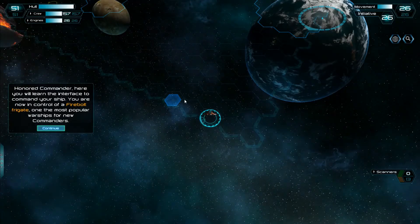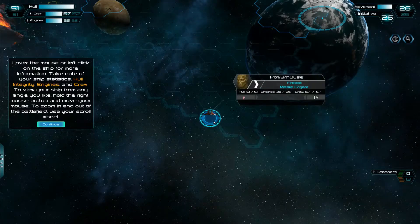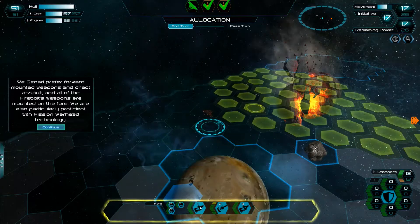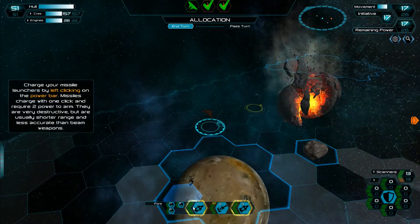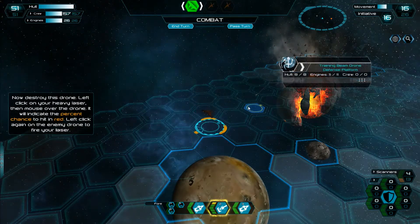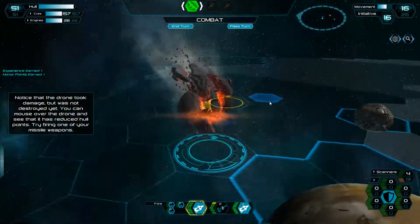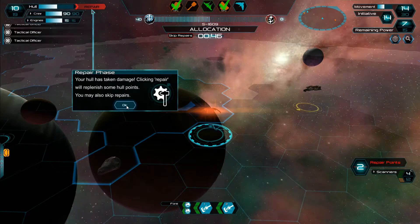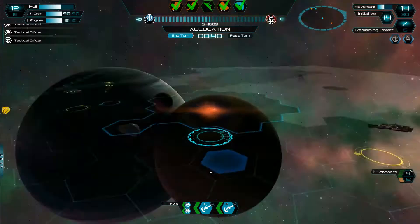I have to admit the voice actor for the Janari is trying way too hard. Battles are split into two phases: the allocation phase and the battle phase. You spend movement points in the allocation phase to charge up your weapons, scanners, shields, and marine pods if you have them. Once everyone is done charging, the real battle begins. The person with the most leftover points from the previous phase goes first, selects the weapons they've charged, and attacks their target. If any damage is sustained you can repair your ship in the adjustment phase. Overall the system works well enough but quickly becomes repetitive after multiple battles.